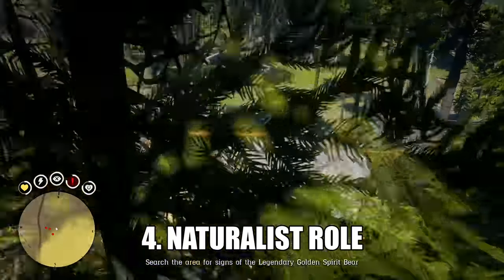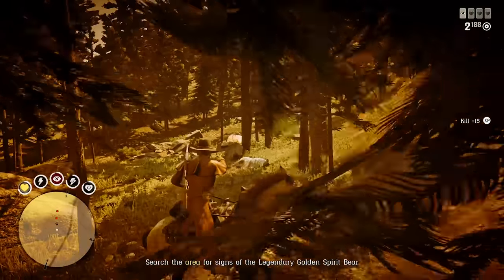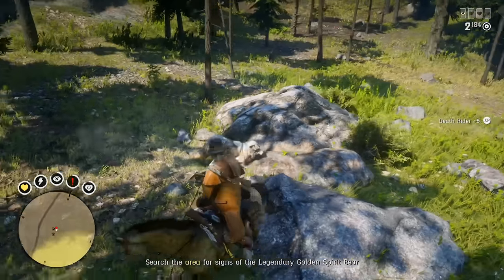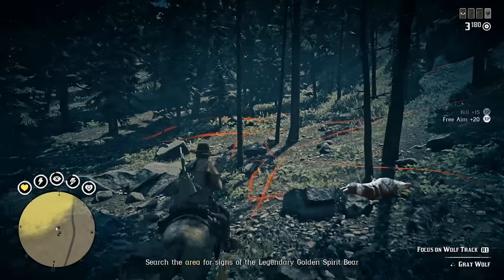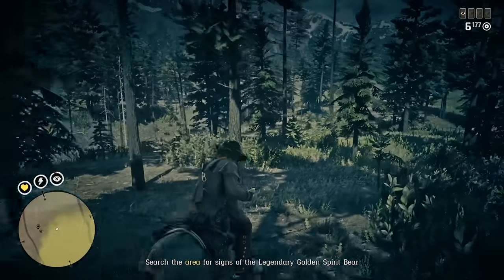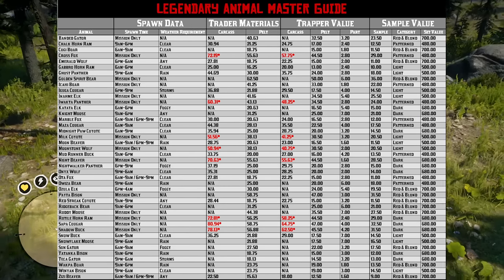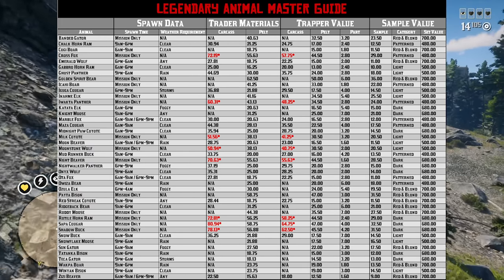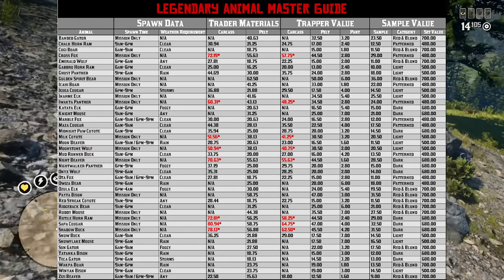Now for number four, let's discuss the naturalist role. Funny enough, this role was incredibly disliked when it released — most players hated it when it launched — but lots of players actually enjoy it now, and it may be one of the most helpful roles in the game. It really buffed out the free roam gameplay loop and gives you some rewarding animals to hunt down when you're in between other big activities like resupplying your businesses or going on bounty hunts. Remember that legendary animals chart I talked about for the trader role? Let's take another look, but this time focusing on the pelt values. The free roam legendaries are okay for trader materials or for sampling and selling pelts, but the real money comes in with legendaries you track down for Harriet.